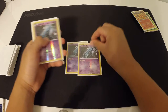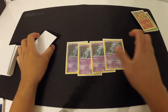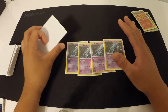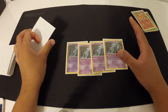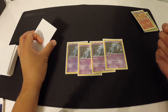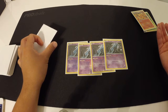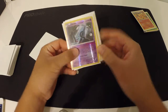We run 4 Unown. If it's on your bench, you can discard it without giving out a prize card and draw one card. This card is pretty much made for this deck — you can Level Ball for Unown, put it down, discard it, draw a card, and power up your Vespiquen at the same time. I run 4 Unown; I see some lists run 3, but I think 4 is awesome.